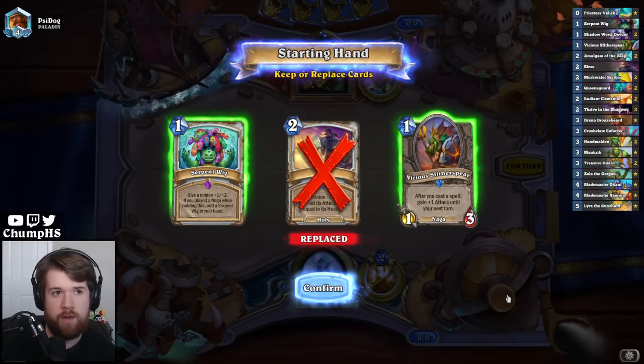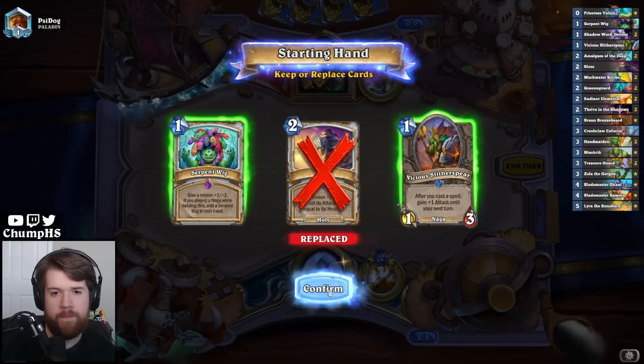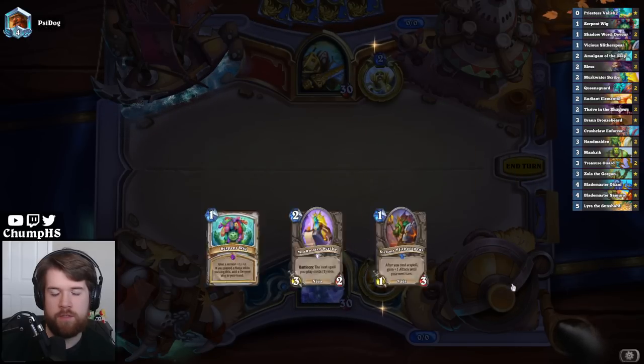This is an insane hand. There's no way I keep Bless, right? Slither Spear into Serpent Wig is very good though. This hand is nutty.